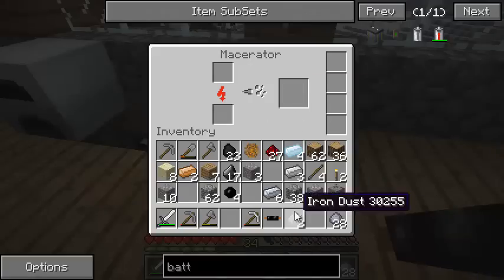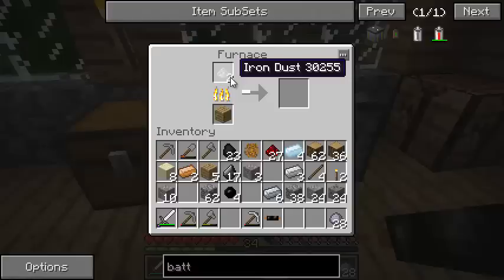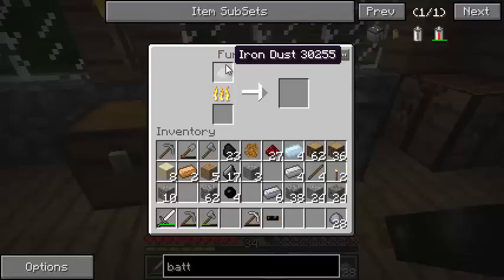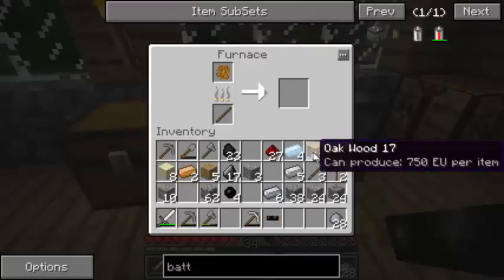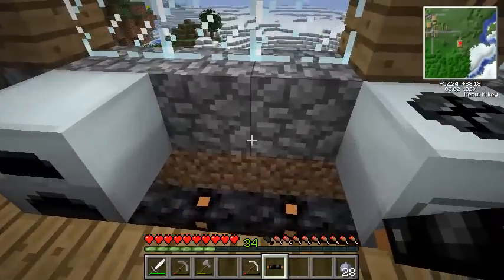There we go - two iron dust. Let's throw them in the furnace with a couple of wood planks for fuel. When this smelts up, it will give us our iron ingot. Bam - iron ingot! So there you go, we now get two iron ingots from one iron ore. Fantastic! Don't worry - you can handle uranium, it's not radioactive or anything like that, so you can handle it without getting your face melted off.